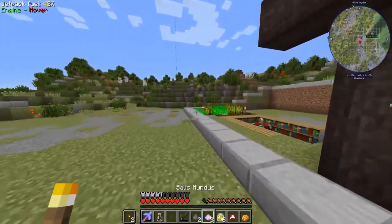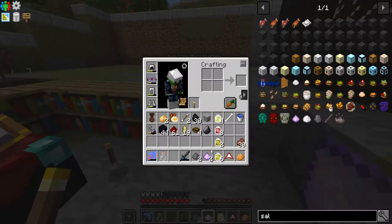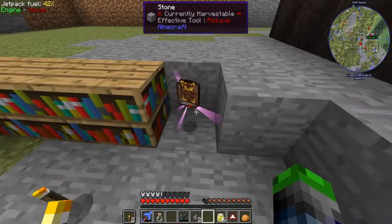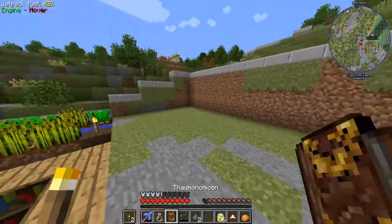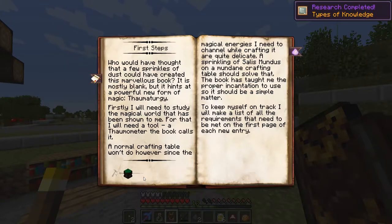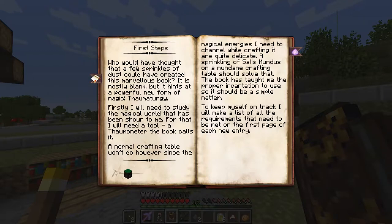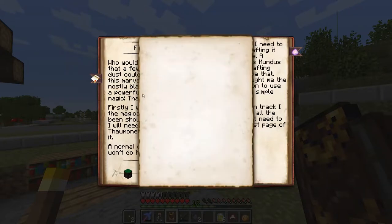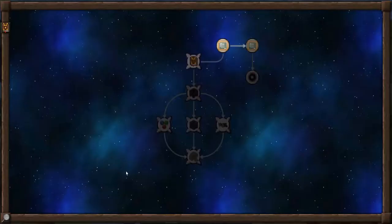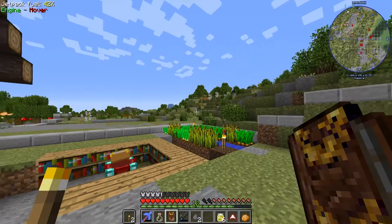I was reading the wiki and I think if we do this — we did it! The Thaumonomicon is right there! We got it — oh man, I'm excited. First steps. So we need to craft an arcane workbench. Okay, that's how you make that — not too bad.